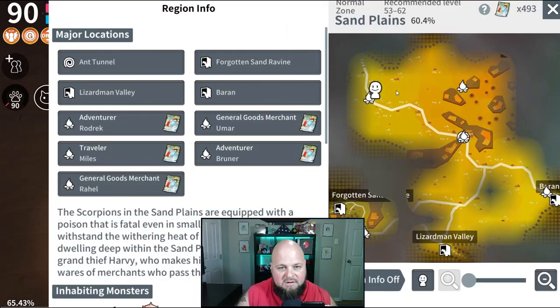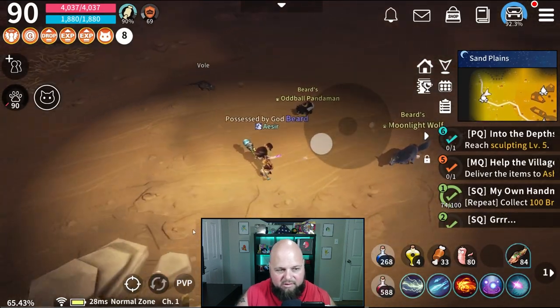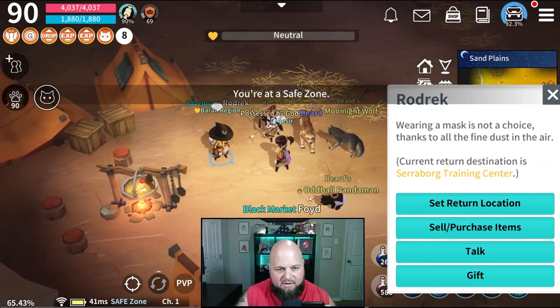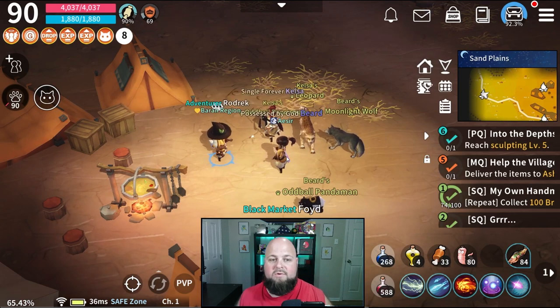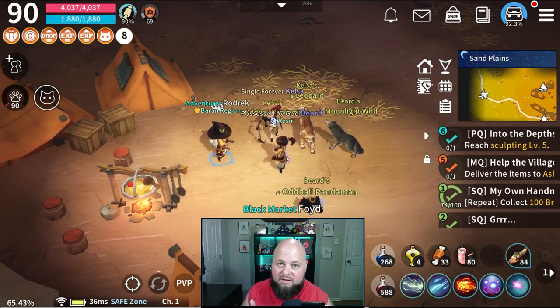You need to come to this very first spot in the Sands Plains — the adventurer Roderick. Come over here to Roderick and talk to him, and that's going to let you keep the quest going. But you can't talk to him until you have the Secret Map of Somewhere in your inventory.